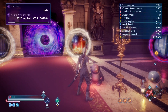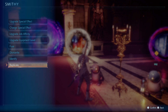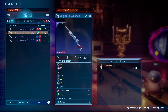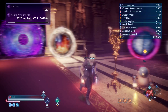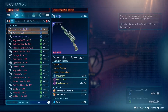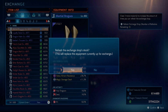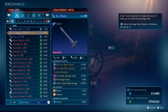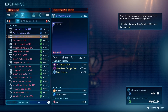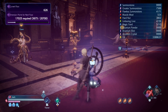And once you get that, you can actually buy it. I have no Bahamut here — let's see if I have a Bahamut here. Give me Bahamut. Don't worry, there you go. I bought one.